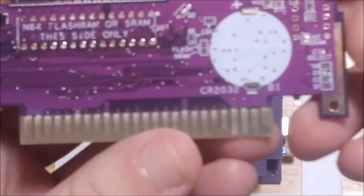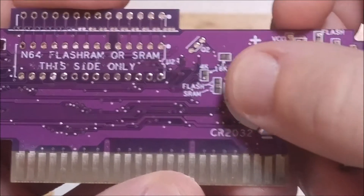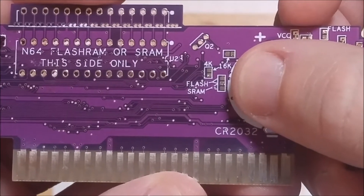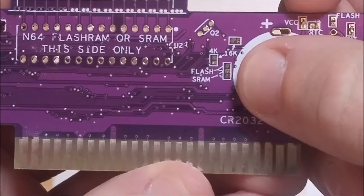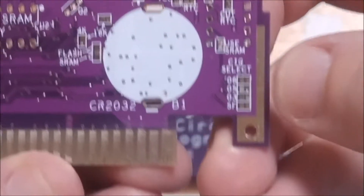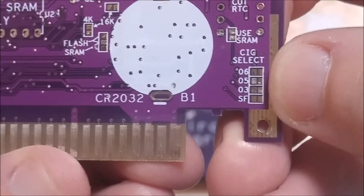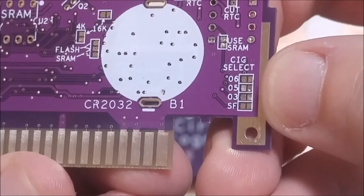These boards do require a little bit of soldering, but it's not too hard — just a few jumpers on the back. Right over here you've got your spot for your game saves: the 4K and the 16K EEPROM. Then a jumper if you want to use SRAM or Flash RAM. And one of my favorite features: it comes with every CIC built in, so you can run pretty much any game you want on here.